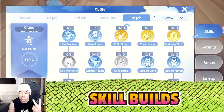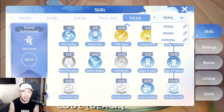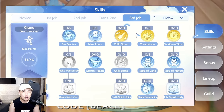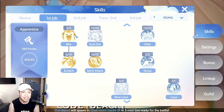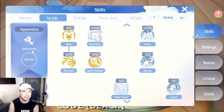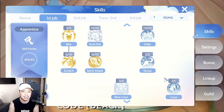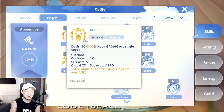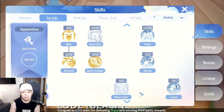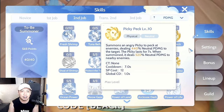Now let's go to the skills. We have two builds for physical damage: PvE and PvP. Starting with PvE, on our Apprentice side it's mostly what you need to unlock the next tree: Level 10 Soul Orb, Level 10 Hide, Level 5 Stoop, Level 1 Lope, Level 3 Nine Lives, Level 5 Bite, Level 6 Scratch — that's 40 points.